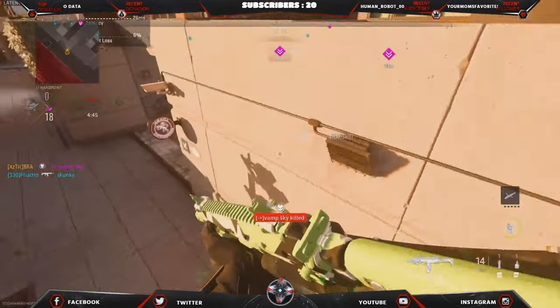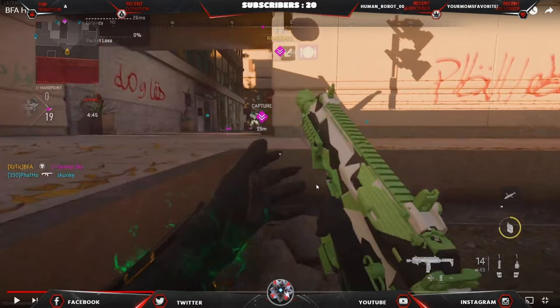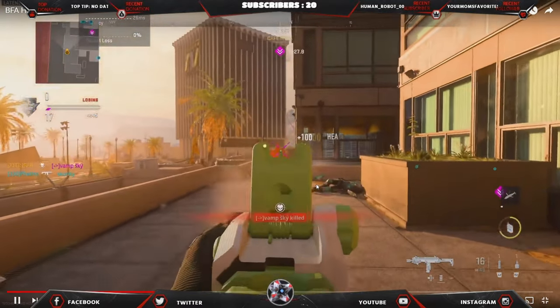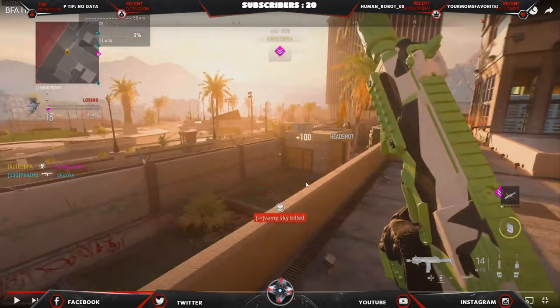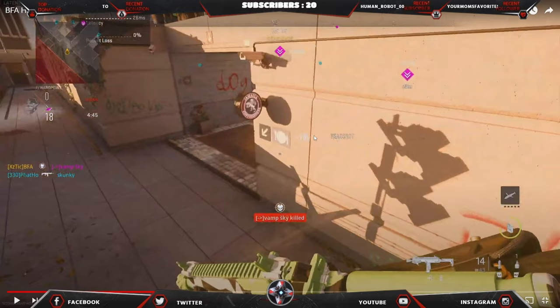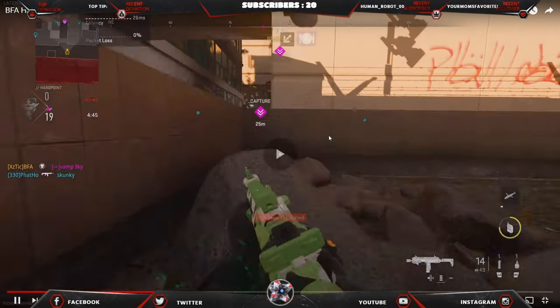If you're going to dolphin dive, try to hit the ledge so that you have your gun up and ready. The dolphin dive is fine — I personally prefer it — but it's very late. You want to hit your legs off the ledge so that when you land you're ready for the gunfight. Here, you landed and you just weren't ready.